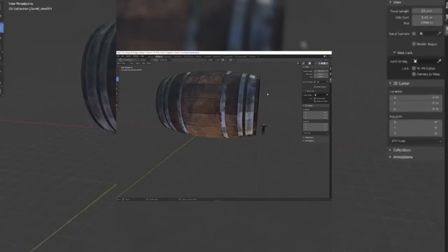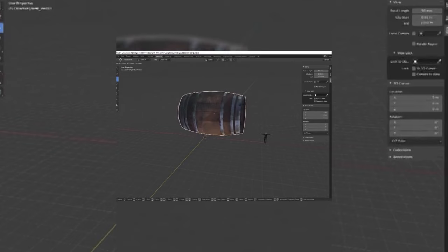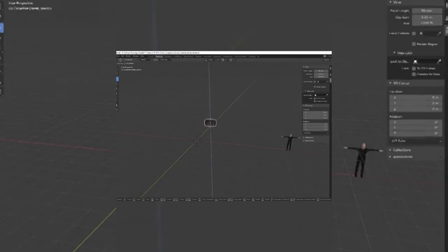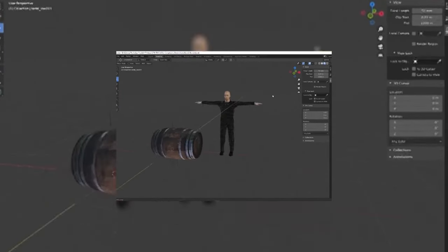Whoever placed this barrel did not scale it properly — it's way too big for the scene, and I'll teach you how to fix this using Blender. In Blender I have a human for scale reference, so I'm going to click on the barrel and then press S for scale. I'm going to scale it down then move it down using the move tool. As you can see, we now have an appropriately scaled barrel. I hope the developer can come back in and rescale this barrel. Thank you very much for watching.